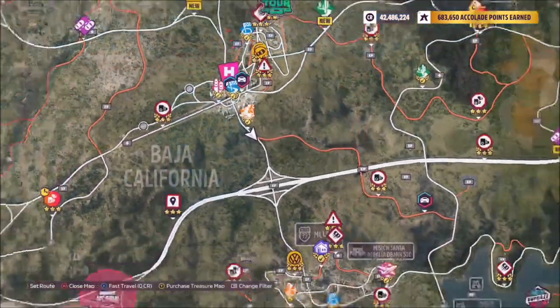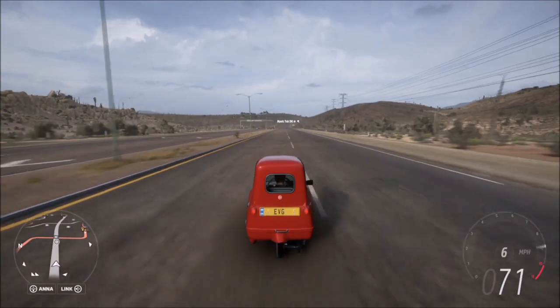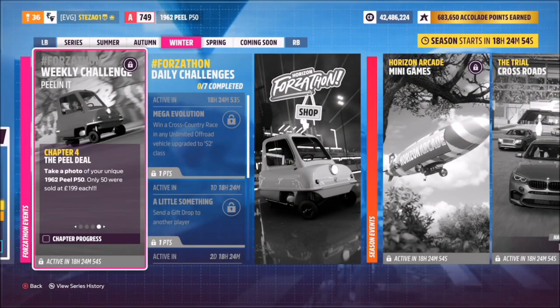This challenge wants you to modify your Peel P50 to A class and reach a speed of 110 miles an hour. To do this I headed over to the motorway, and as I said at the beginning, that tune comes in very much handy. This tune will hit 116 miles an hour, so you'll smash that second challenge very easily.